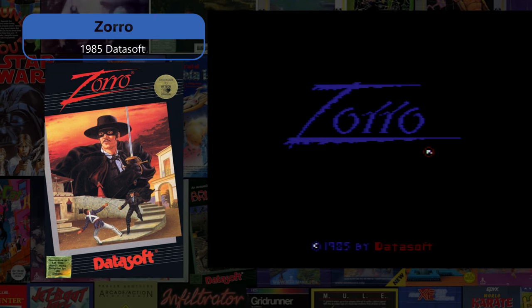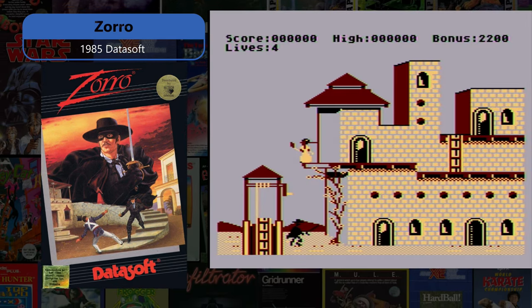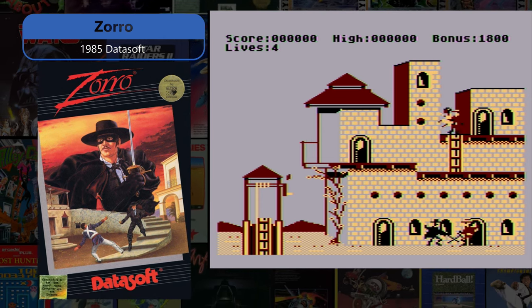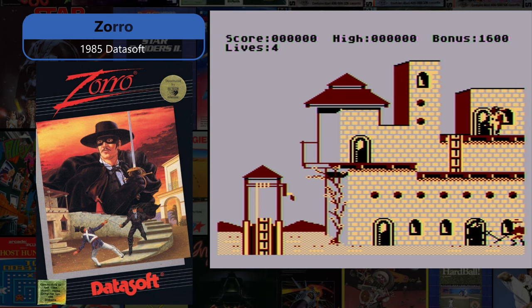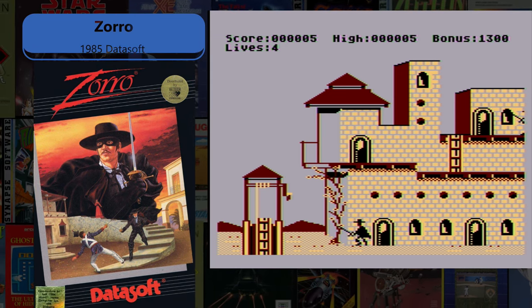Zorro, 1985 by Datasoft, is obviously inspired by Bruce Lee and almost pulls off being as good as that classic, with unique sword fighting and 20 puzzle-filled rooms that center around the Olay Hotel and a kidnapped senorita.